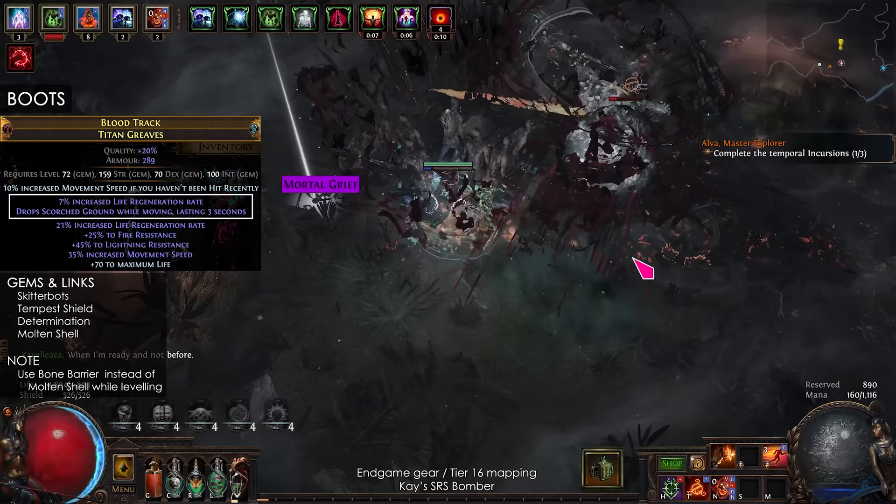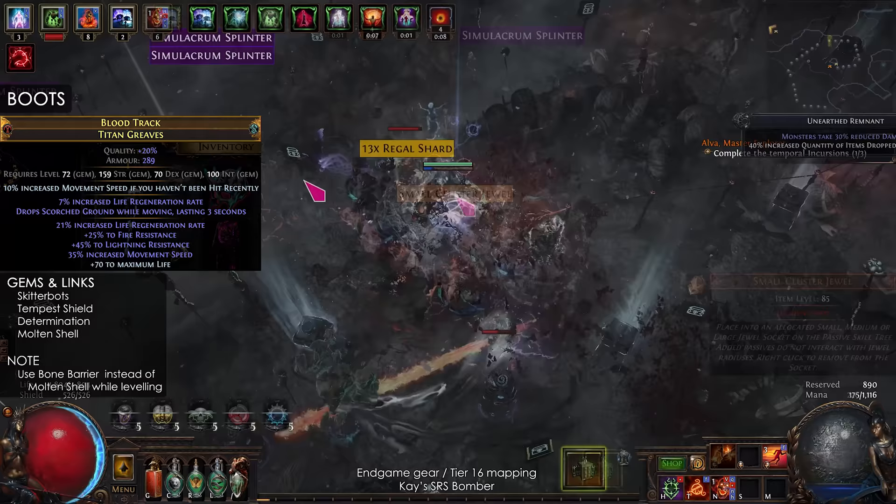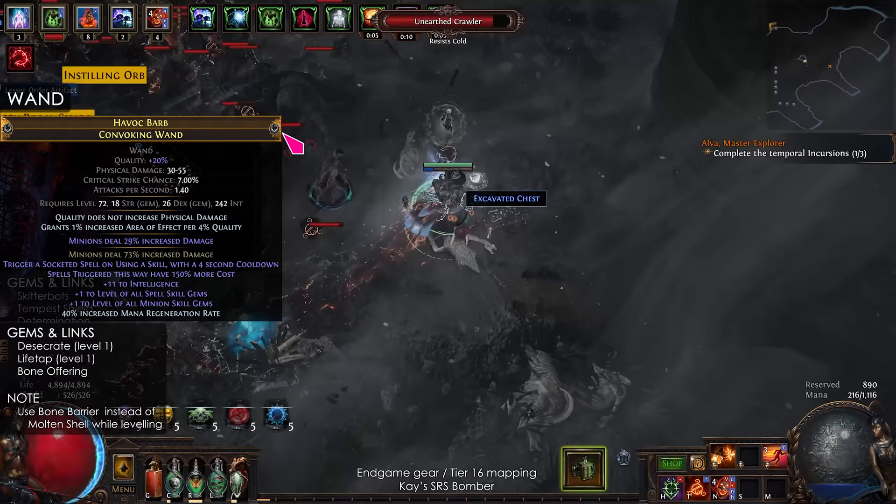For the boots, I recommend stacking Movement Speed and getting Life Regen Rate and Scorched Ground for the influence mods. The gems are Skitterbots, Tempest Shield, Determination, and Molten Shell. You should use Bone Barrier in early levelling and then switch to Molten Shell when you have a good amount of armour.